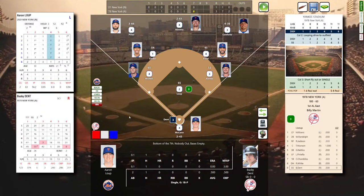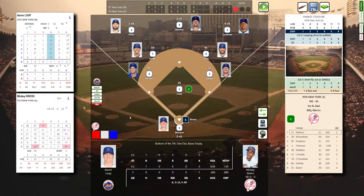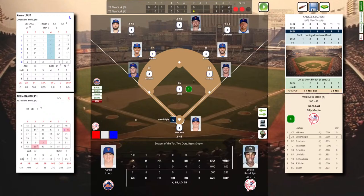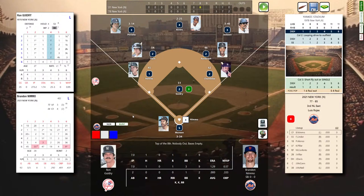Aaron Loup will face Dent, Rivers, and Randolph. Bucky Dent, one-for-two with a single — grounds it to Velar, throws to first, one out. Mickey Rivers, 0-for-3 with a strikeout and two fly outs — lefty-lefty matchup, lines out to Lindor at short. Two down for Willie Randolph — Loup deals, deep fly ball to left, Pillar is there. Yankees are retired — top of the eighth, 1978 Yankees three, 2021 Mets one.